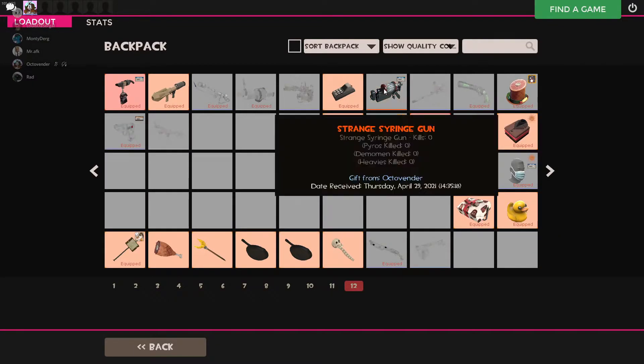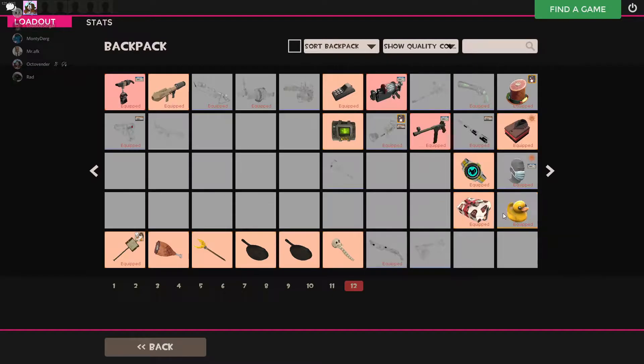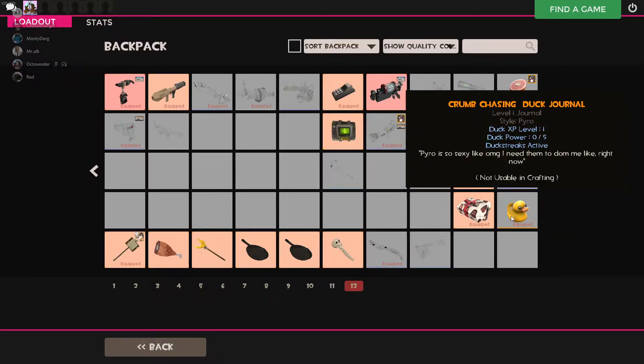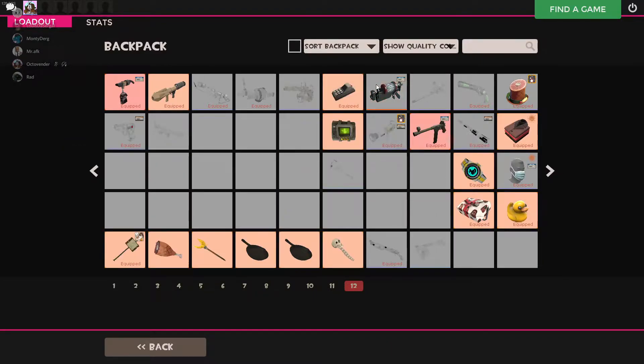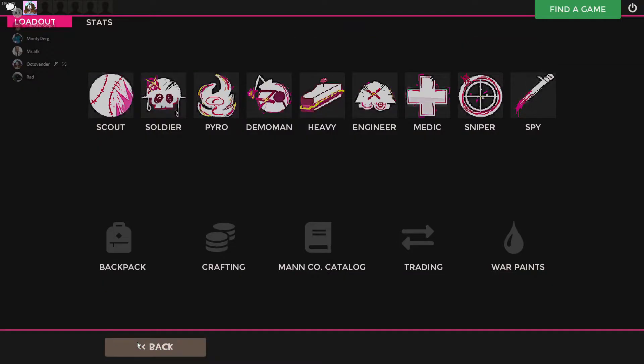The text color for strange and unique items is very similar, and I find that annoying just because it's so similar. Sometimes it's hard to tell them apart.